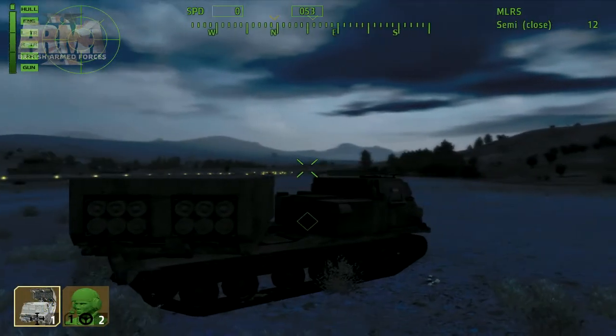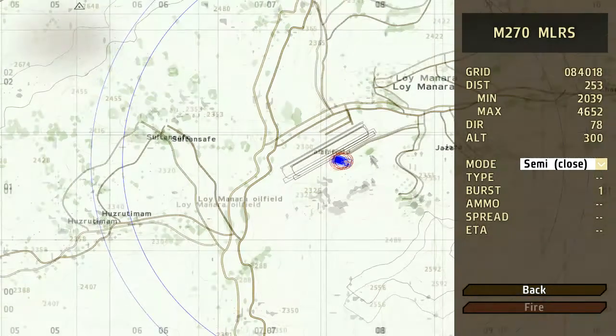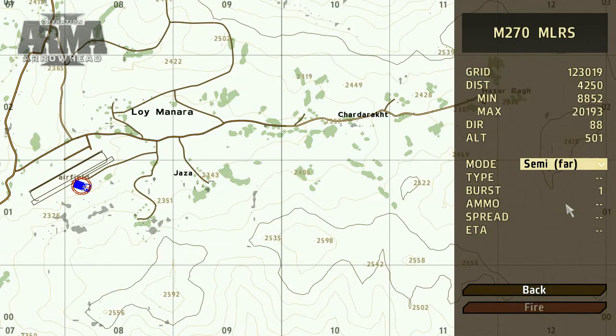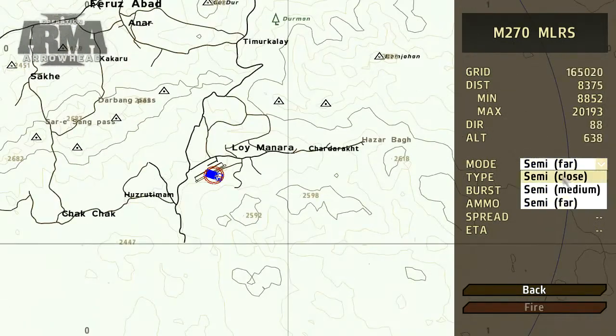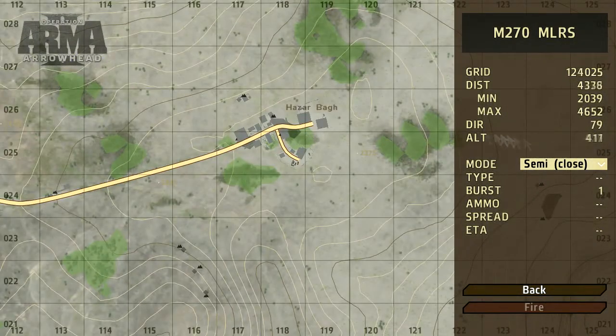Secondly, you can take on the role of a gunner and exploit the use of the new artillery interface. The minimal and maximal range of the strike will depend upon the particular type of weapon that you deploy. Within the interface, you're given the choice to adjust your range and other information.